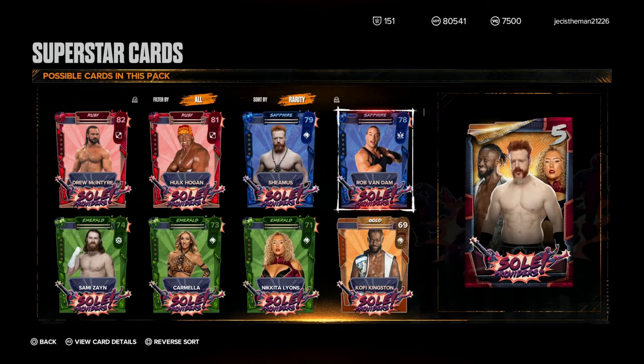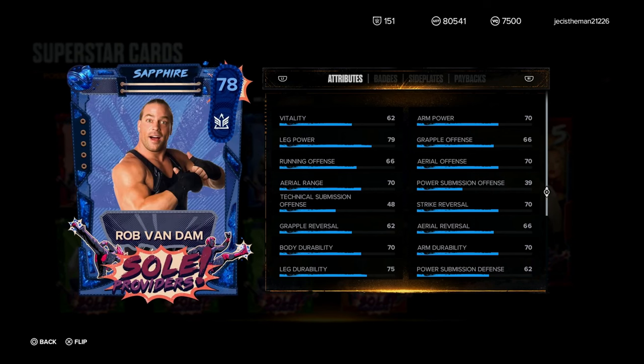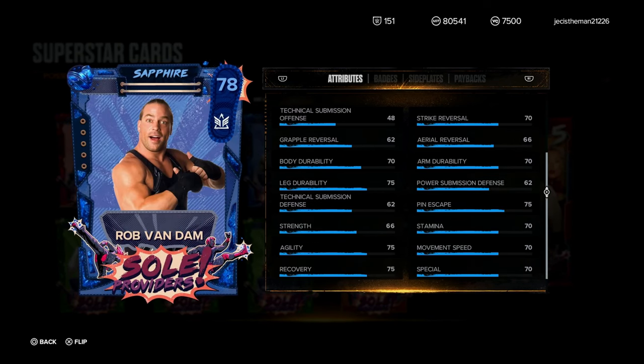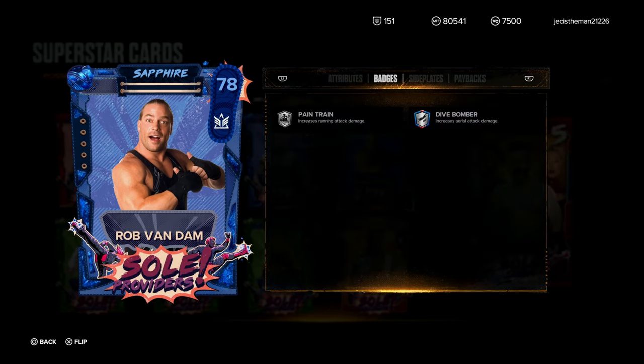We got a Rob Van Dam card — he's a high flyer, yes he is. Here's a look at his stats: 75 finisher. His gameplay is fun, I'm not gonna lie.